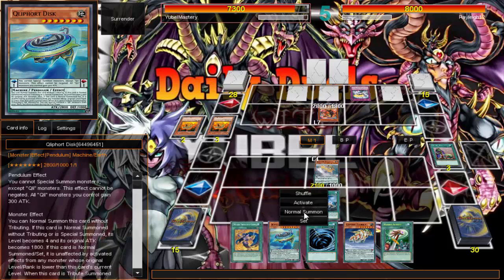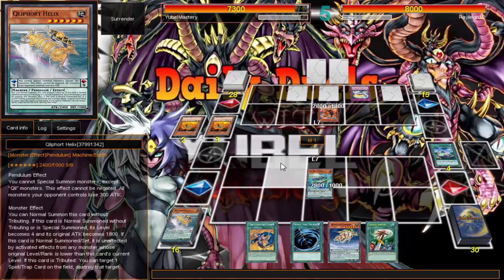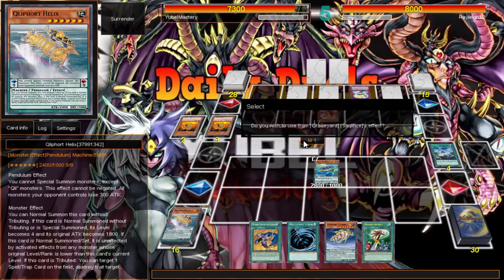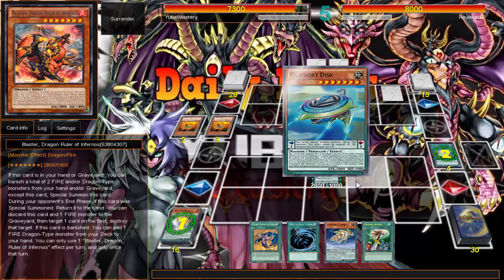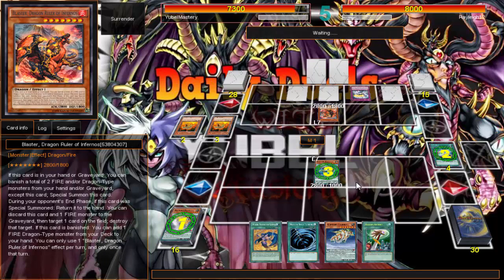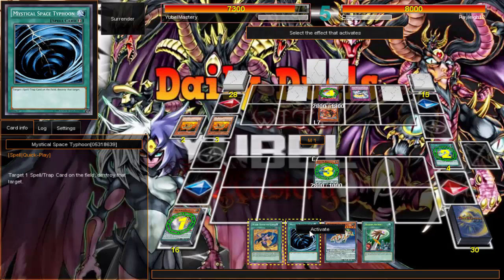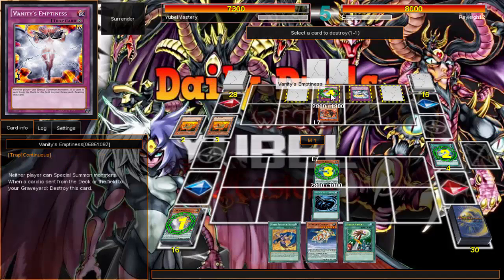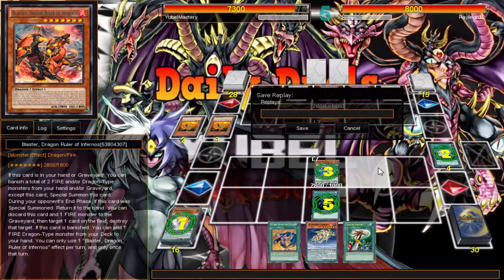Kind of interesting that he did that. Now I can tribute and at least get my scout on. We'll go ahead and just normal summon like we usually do. The interesting thing is that Volcanics play Fiendish Chain because they want to send for Magical Planter. He's going to Vanity's me — but he doesn't have to follow the single Vanity's restriction like I'm doing. He's just going to surrender.